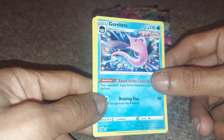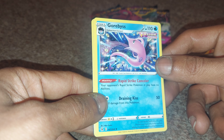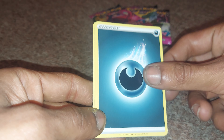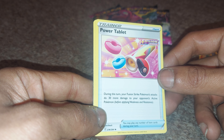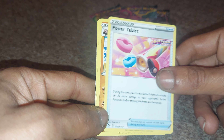Gorbush up next, a Fusion Strike variant having an ability of Rapid Strike Canceler — your opponent's Rapid Strike Pokemon in play has no abilities — and Draining Kiss, with 110 health points, being a water type. Tower Power Tablet: during this turn, your Fusion Strike Pokemon's attacks deal more damage to your opponent's active Pokemon before applying weakness and resistance. Trainer item card.